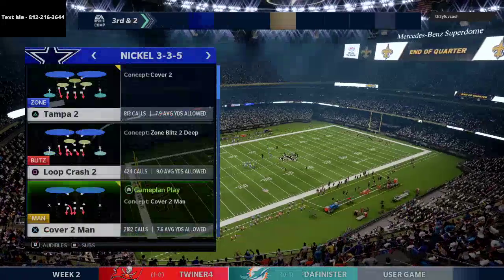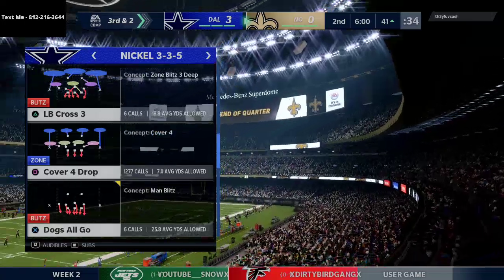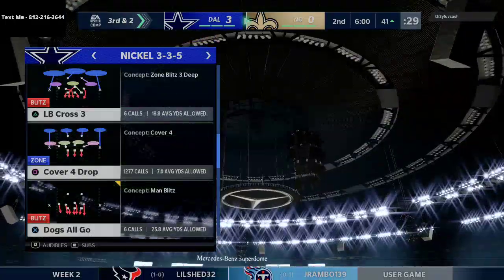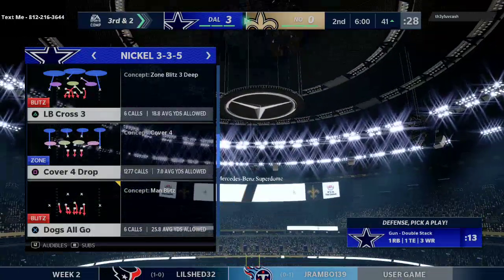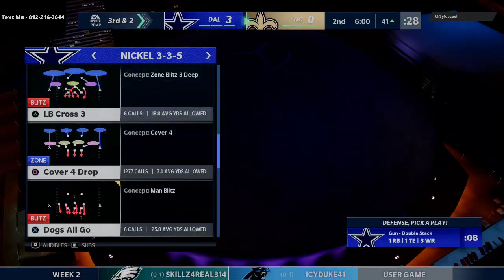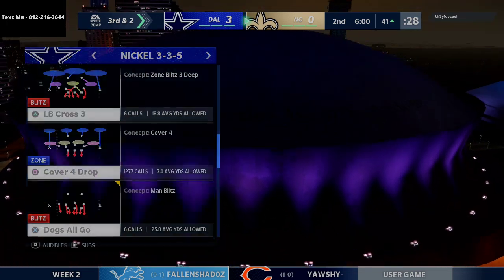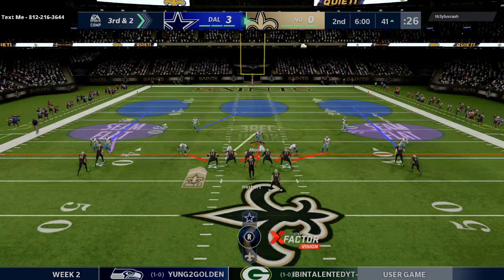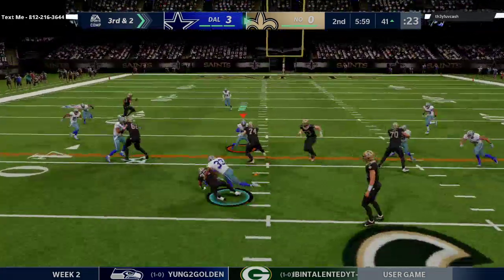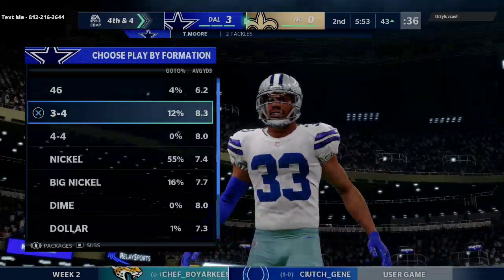In this third and two situation, he's probably going to anticipate heavy pressure, so my plan is to go a little bit heavy coverage trying to catch him. He's coming out in gun double stack. I cover four and then immediately audible. We send three and you see that really good 3-3-5 wide run defense come out for us — big stop right there.